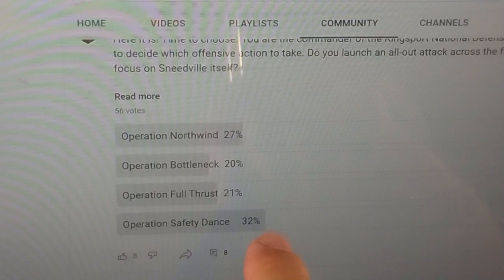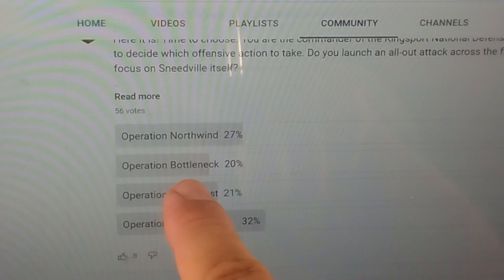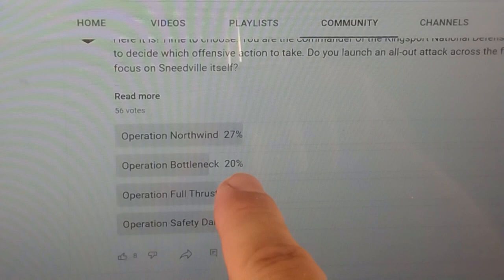It's still open right now, and whichever one gets the most votes — whichever one you think is the smart one — vote for that because it's going to be more likely to be adopted. We'll roll percentile dice, conveniently one to a hundred. So if we get from a one to 27, we'll have Kingsport adopt Operation Northwind. If we get 28 through 48, we'll do Operation Bottleneck, and so on. We'll do that at the same time for the forces of Knoxville as well. The reason we're doing this is so that we can use and take advantage of the fog of war.